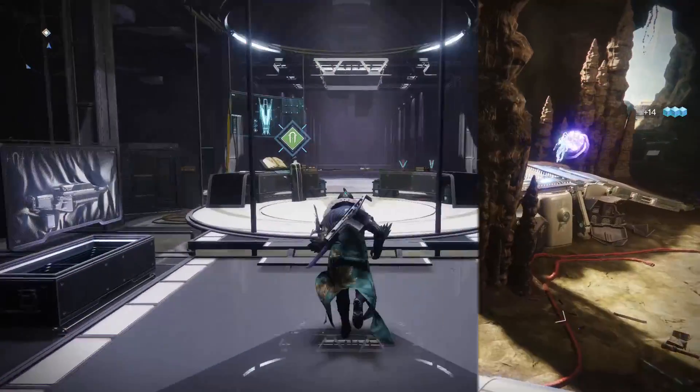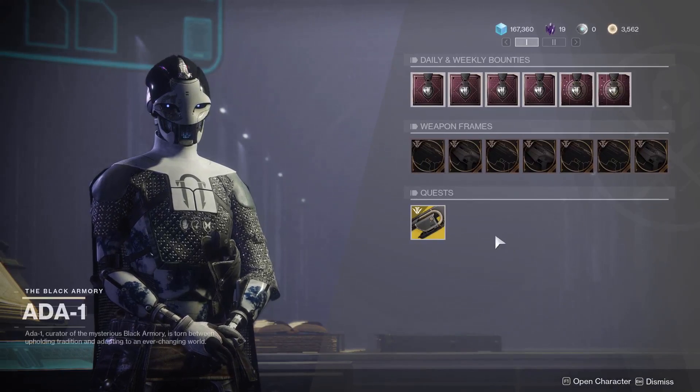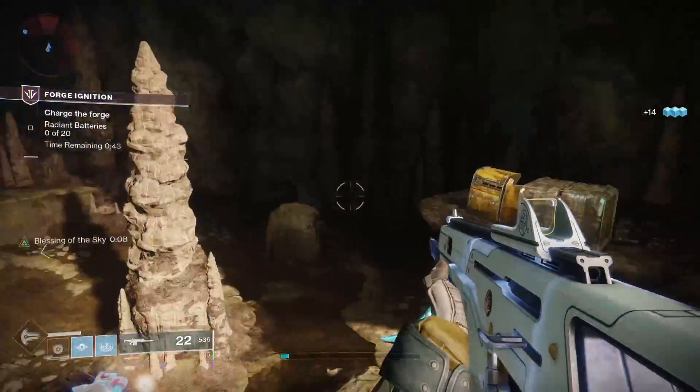So first off, we're going to head to Ada1, the Black Armory vendor in the tower. We're going to be picking up a quest from Ada, and the quest you want to grab is A Giant's Might. This is the one that's going to get us Jotunn.